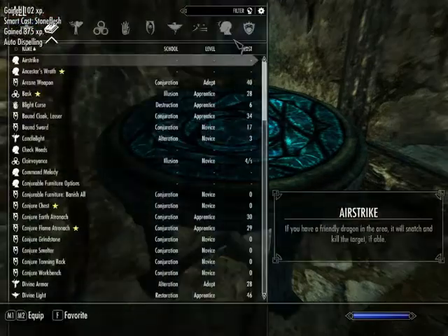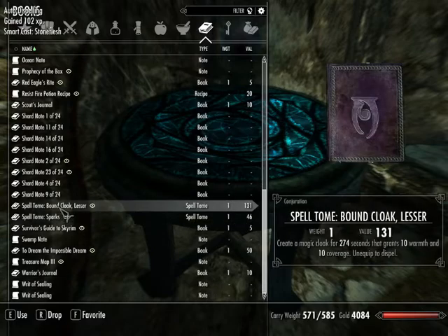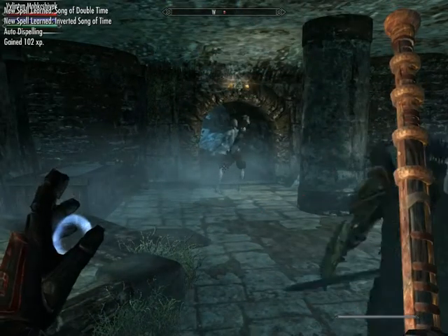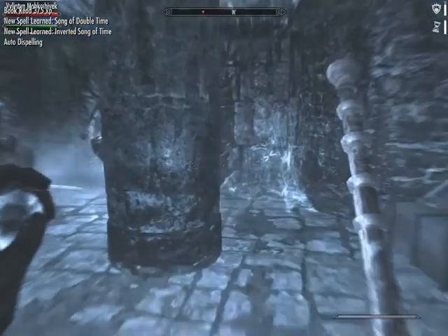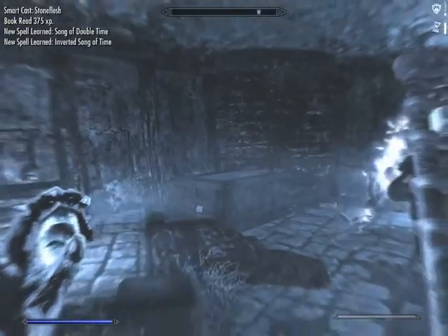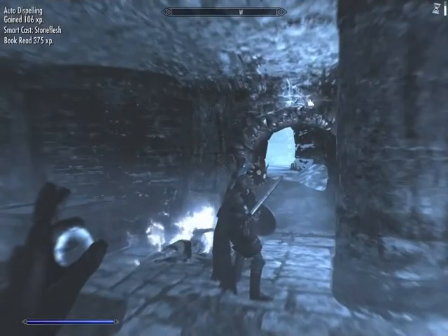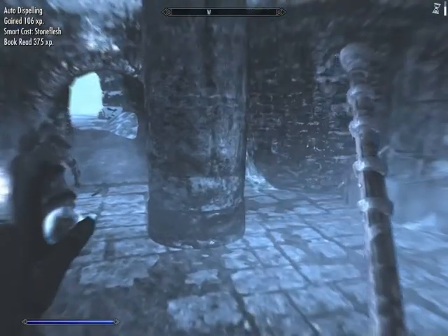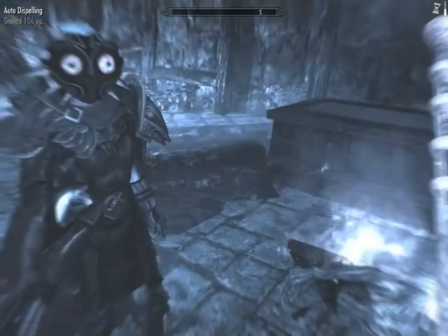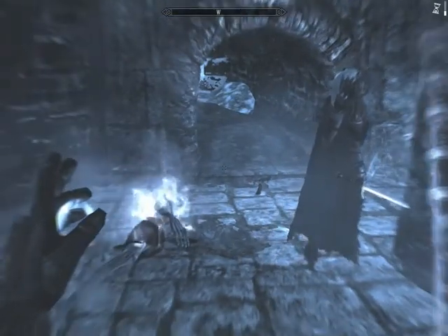So that's how you get the Inverted Song of Time and the Song of Double Time. You can learn those. Here's the Inverted Song of Time — and time slows down. It slows time down for 20 seconds, for quite a long time. You can see how slow it is because she's drawing her sword really slowly. So that's that.